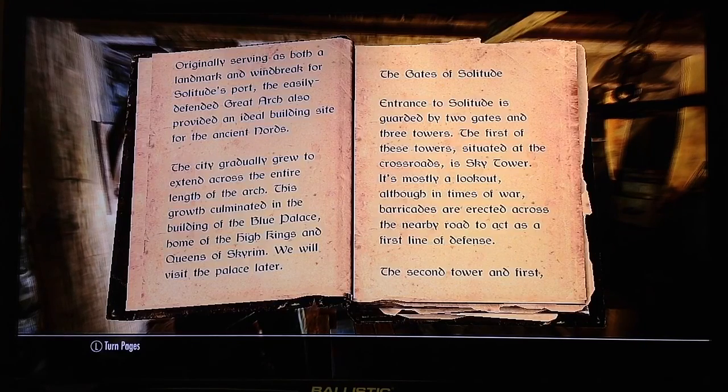The Gates of Solitude. Entrance to Solitude is guarded by two gates and three towers. The first of these towers, situated at the crossroads, is Sky Tower. It's mostly a lookout, although in times of war, barricades are erected across the nearby road to act as the first line of defense.